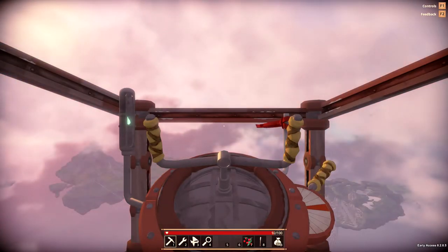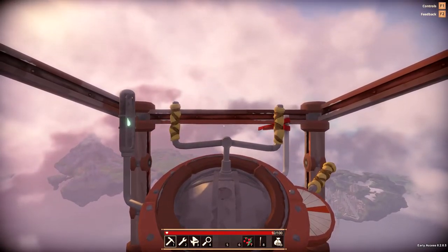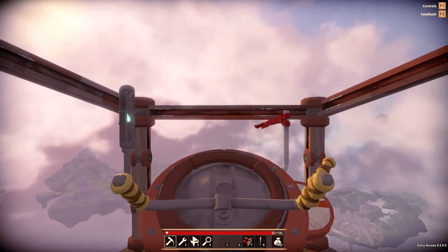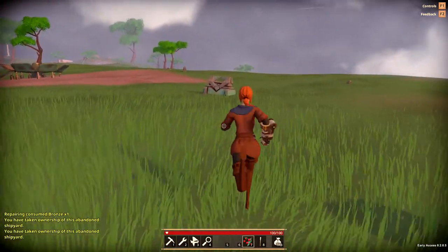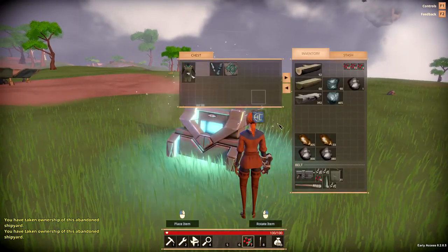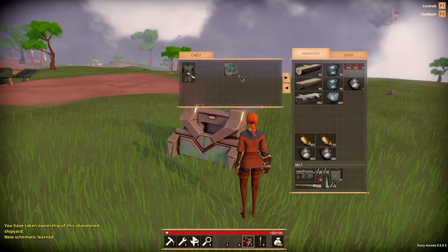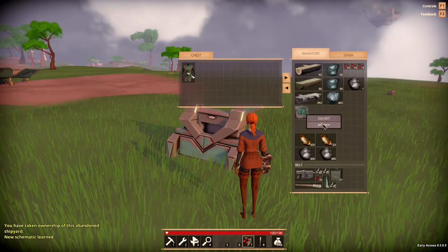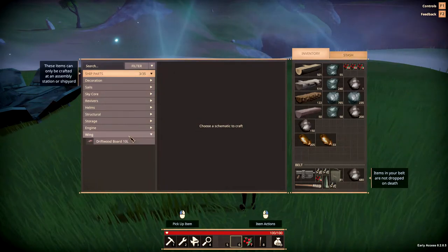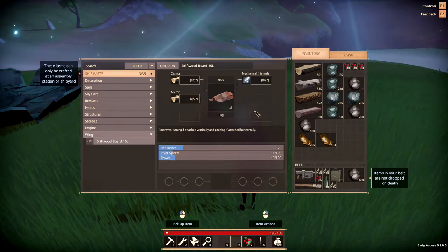You'll notice that when you pull back or push forward on the flight stick it's not very responsive — that's because we don't have any wings on the ship yet. Eventually you might want to spend knowledge to learn wings and wing building, though you don't necessarily have to. As you explore you may find wing schematics and be able to learn them without spending the 100 knowledge to unlock wing crafting. Wings follow the same formula as engine building — the more points you invest, the higher tiers you open up and the better schematics you'll get.